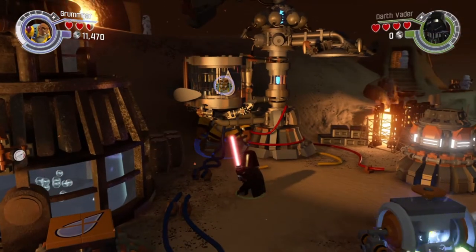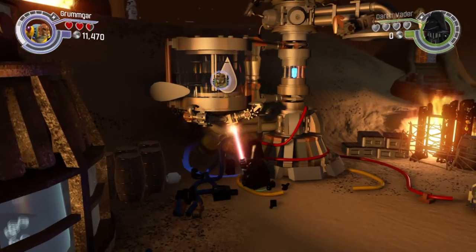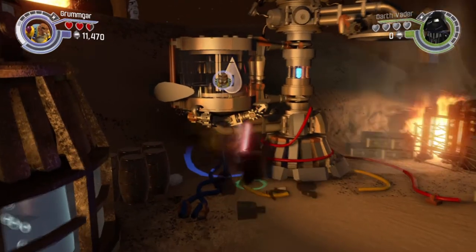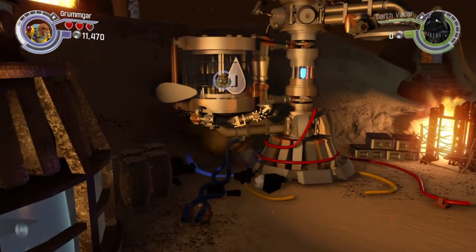Now connect the second controller because we're gonna need a player 2. Move player 2 close enough to player 1. Now have player 1 start punching player 2 until you breach through the barrier. You know you're past the barrier when you're able to walk to the right.